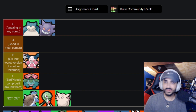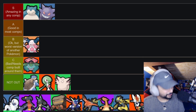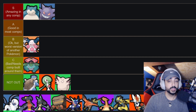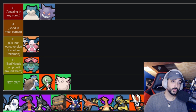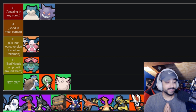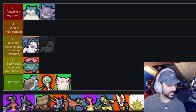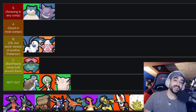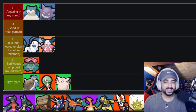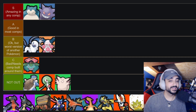Absol is pretty decent for solo queue — good snowball potential and one of the stronger speedsters, but definitely no Gengar. He really relies on getting those crits and is very focused on auto attacks, mostly taking down a target or two at most. Gengar can potentially wipe an entire team. So I put Absol at B tier — he's okay but not as good as some other speedsters we'll be talking about.